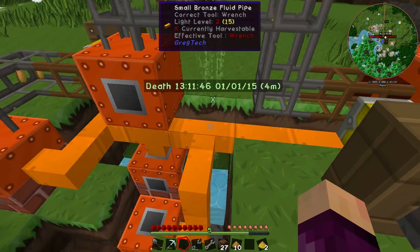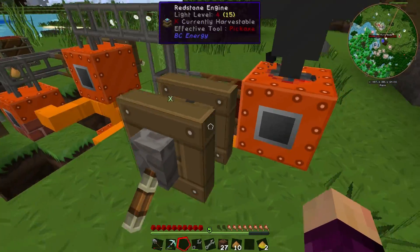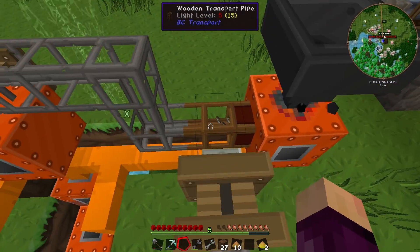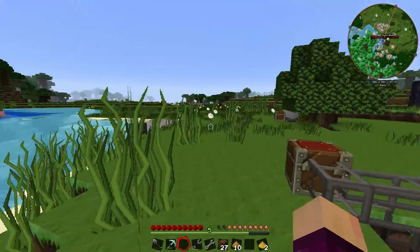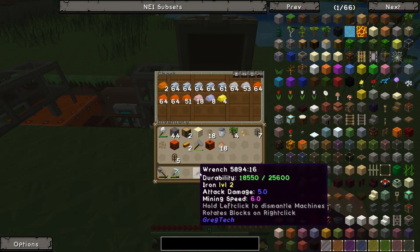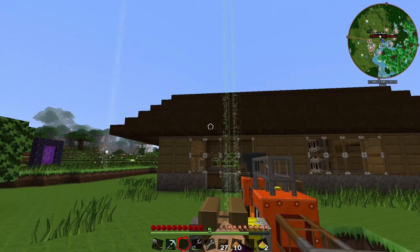We did have to make a few more small bronze fluid pipes. We've got two more left up here, which should be good. I also had to move the macerator back one space so we could put the hopper down, because originally things were getting pulled out and going back into the hopper, which didn't work. But we now have a fully functioning system, and if we look in this chest — we've got quite a bit of stuff. A lot of iron, quite a lot of copper, a little bit of bronze.